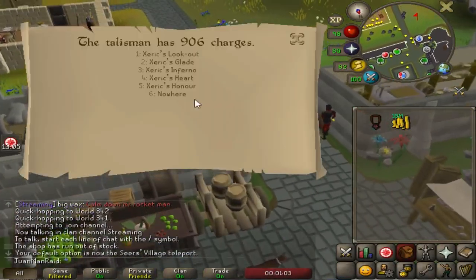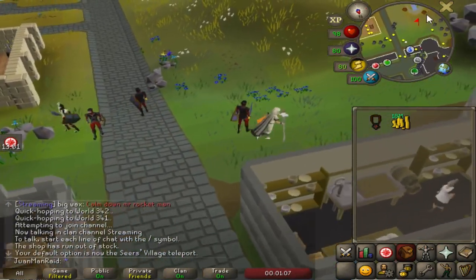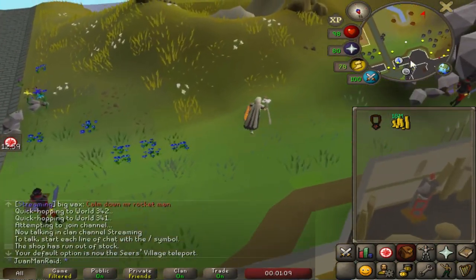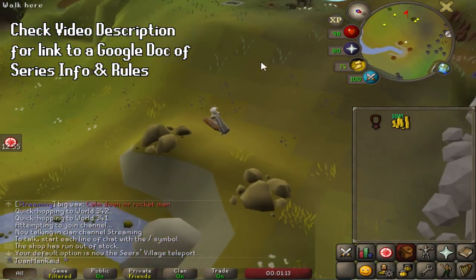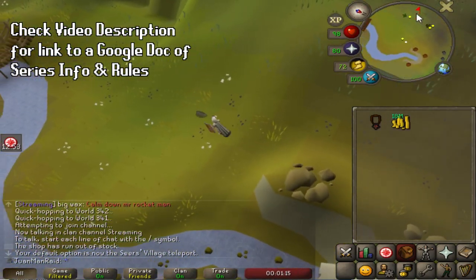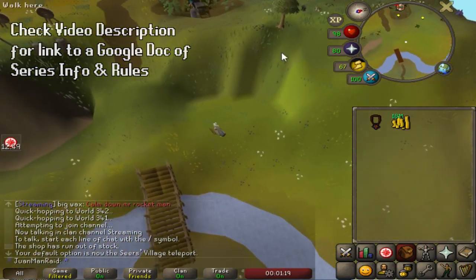I can't teleport to Raids directly yet because I don't have the tablet from Raids. So the fastest way I can get there for now is Zarek's Talisman to the center of the island and then run a little bit south, where there should be a mining cart.